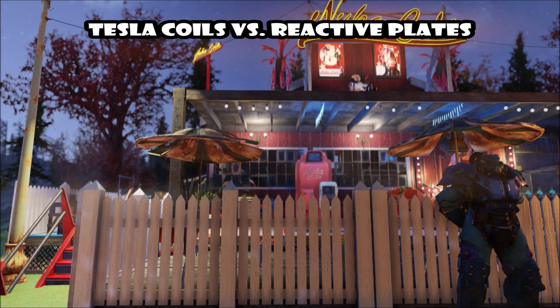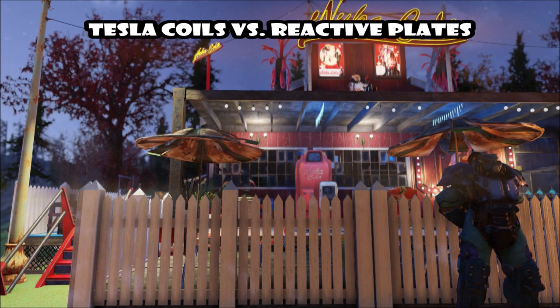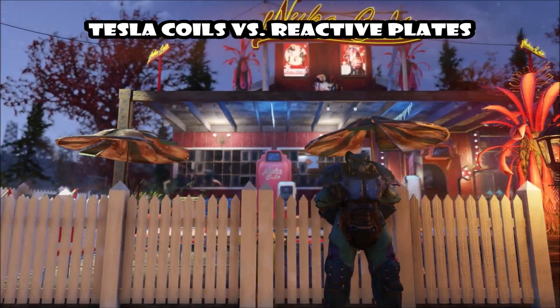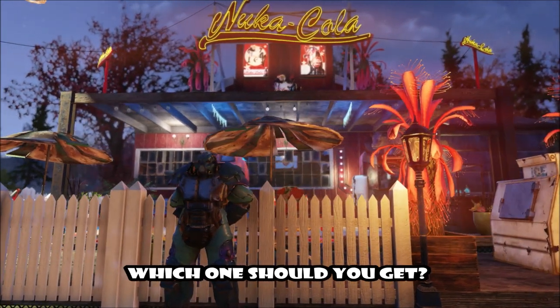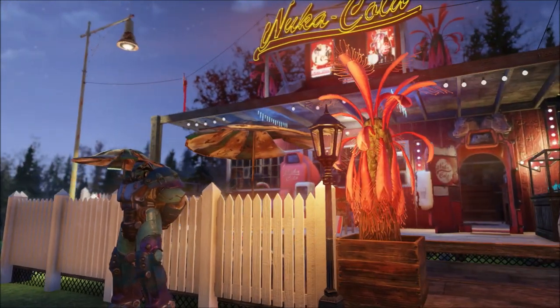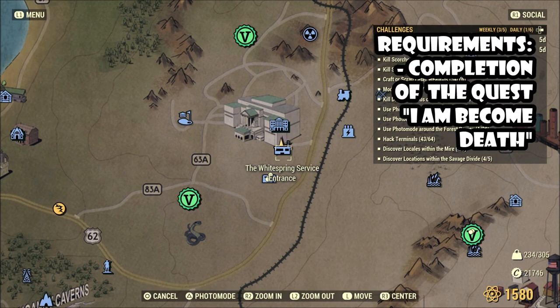In this video we're going to be comparing the X01 power armor mods: Tesla Coils and Reactive Plates. I haven't seen many videos explaining the difference, and they're actually very expensive to buy, so check out this video before making any purchasing decisions. This is where you're going to find the plans — at the White Spring service entrance.